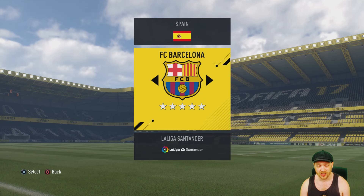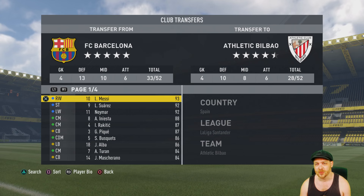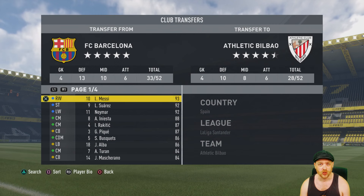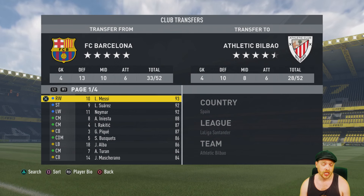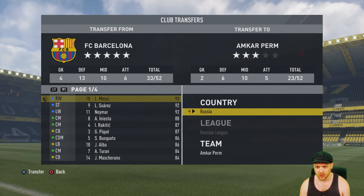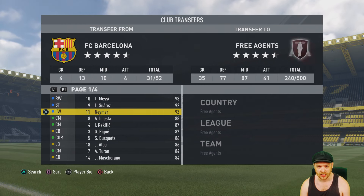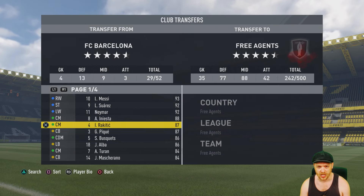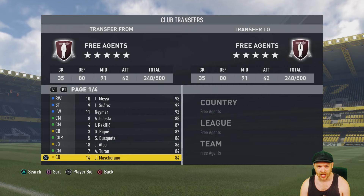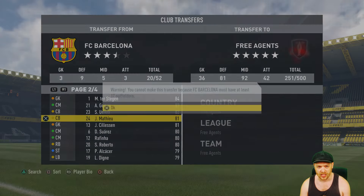We go find the club that we're looking for — we're doing Spain, so we'll head off to Barcelona. At the moment they're a five-star team. The first thing you want to do is just start offloading as many players as you can into the free agency. You can move them to another team, you can do whatever you like as long as they're not in Barcelona. So Messi's a free agent, Suarez is a free agent, Neymar free agent, Iniesta, Rakitic, Piquet, Busquets, Alba — just move them all to the free agency.